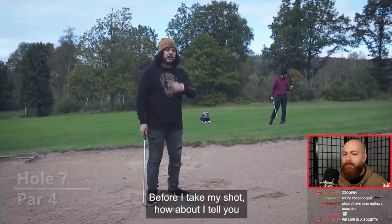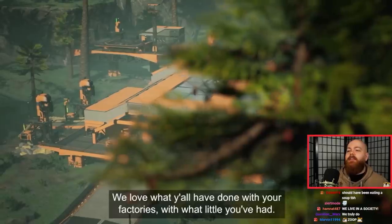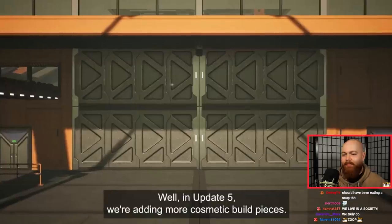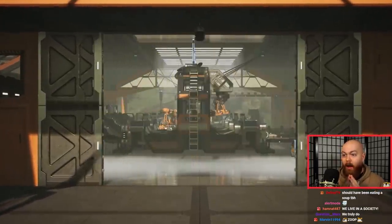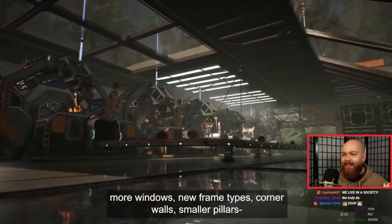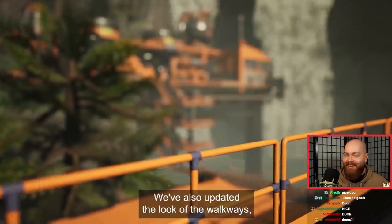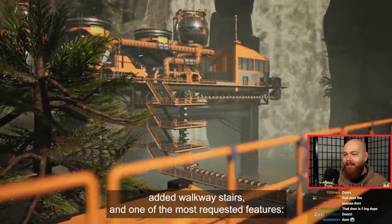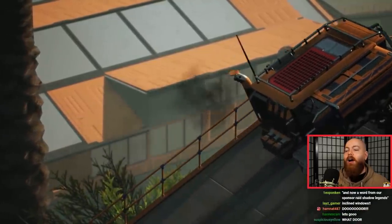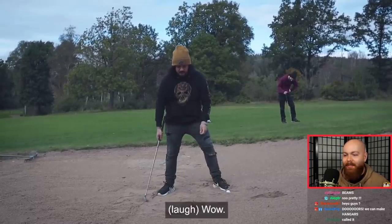That's good form! Before I take my shot, how about I tell you about all the new cosmetic build pieces coming to the game? Please do! We love what y'all have done with your factories, but what if you had more? In Update 5 we're adding more cosmetic build pieces. Door? With the update comes everything from planted walls, more windows, new frame types, corner walls, smaller pillars, and beams! I'm just gonna get to that. We've also updated the look of the walkways, added walkway stairs, and one of the most requested features — ramp railing. Those doors are sick!